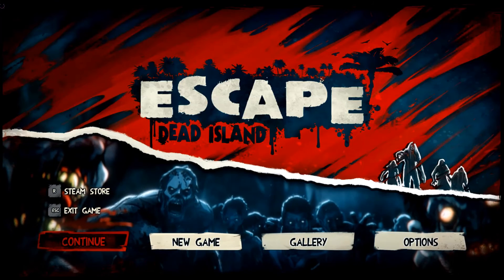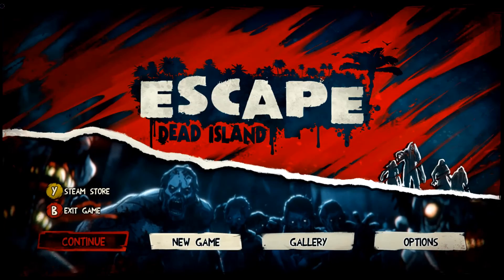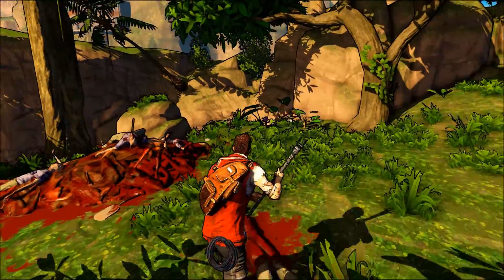Hey everybody, Liquid Watt here. We're gonna be picking back up on Escape Dead Island. Let's go ahead and hit continue here. This is it. Sorry, there's no place to put my stuff. I didn't ask for a roommate. Neither did I, but you got one. Oh sorry about that, I didn't mean to skip anything. Okay, so picked up right where we left off.